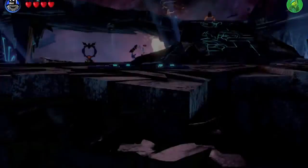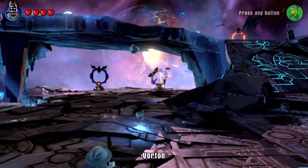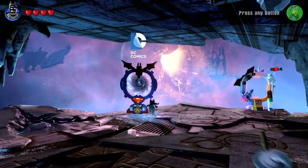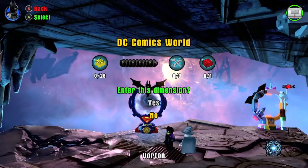To do that, you just take the elevator to the left. Pick a hub — you can pick between the three if you just have the starting set. I find that Batman is the easiest, plus it's my favorite. So I'm going to go to the DC one right here. Enter the Dimension.